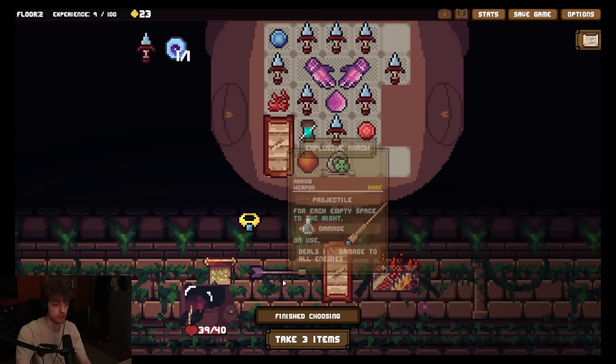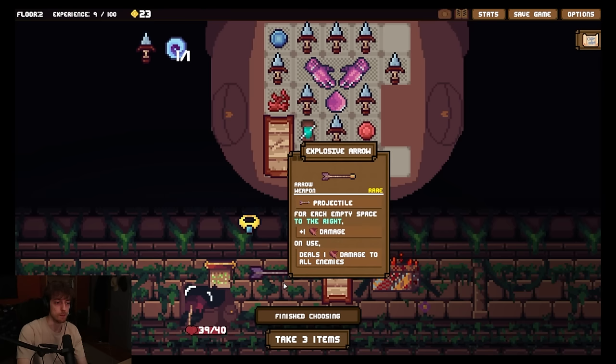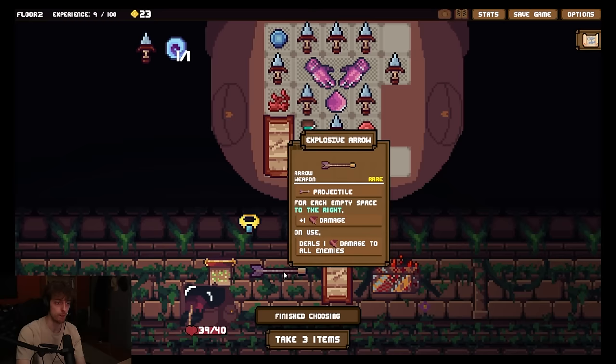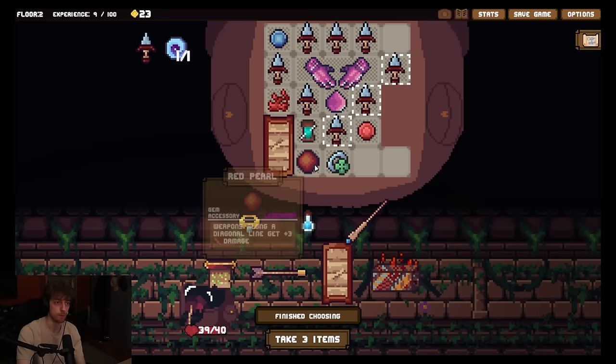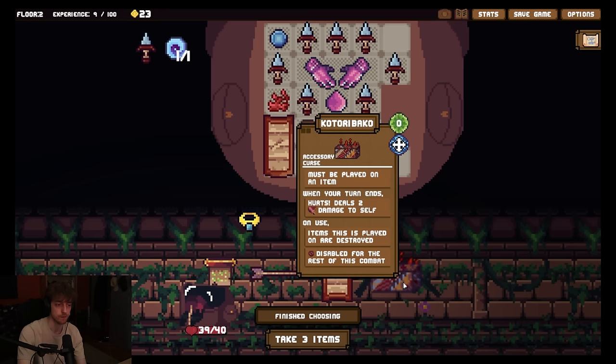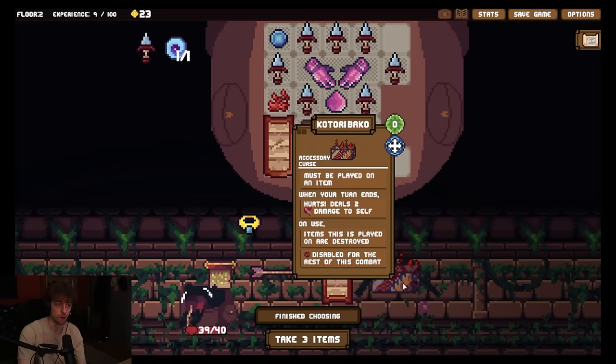So if I build a lot of empty spaces next to this, or we could just stack damage on it as well. It's all mana items again, and a stupid curse. This would just deal two damage to me every turn. So I played on destroyed - I'd have to play this on something to get rid of it, right? I just take two damage every turn. I need to destroy an item. No, because I still need to destroy this. I can't get rid of it. Hmm. Let's get some shit, I guess. Add 25 block to destroy it. Sure.